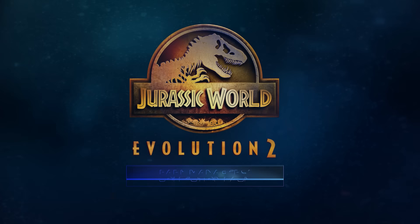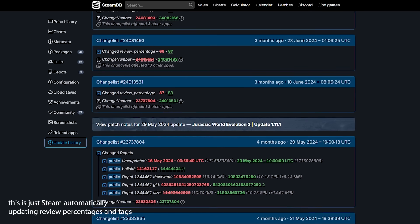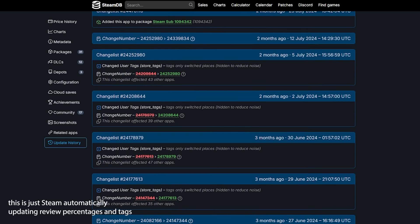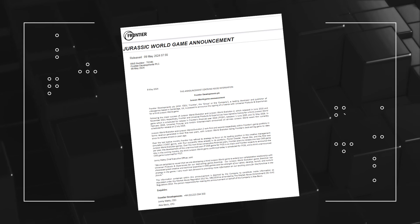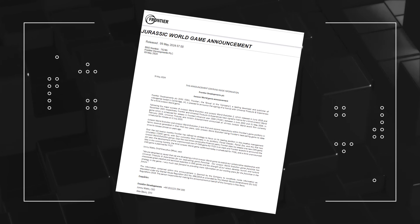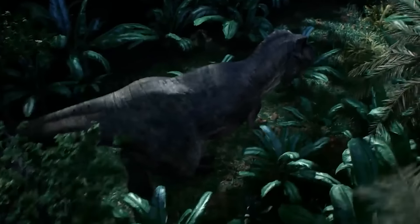Jurassic World Evolution 2 received its final update almost four months ago. There has been no work happening behind the scenes in that time — the game is done. Frontier has moved on to Jurassic World Evolution 3, which will release at some point between June 1st, 2025 and May 31st, 2026.